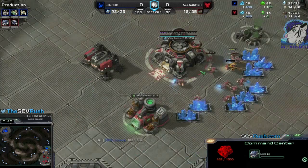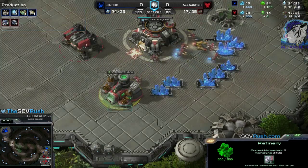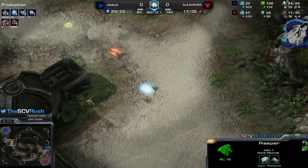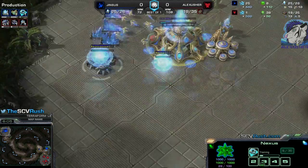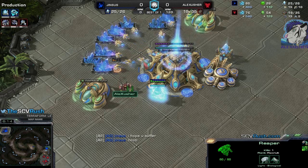Command center goes down. The income with the mule is looking good for me. I'll resaturate the gas — very important. There's a probe, I might get it. Oh, that's very nice — getting a probe there. There's nothing back at home. The mothership core is being chrono boosted out. Let's see how much damage this reaper will find there.